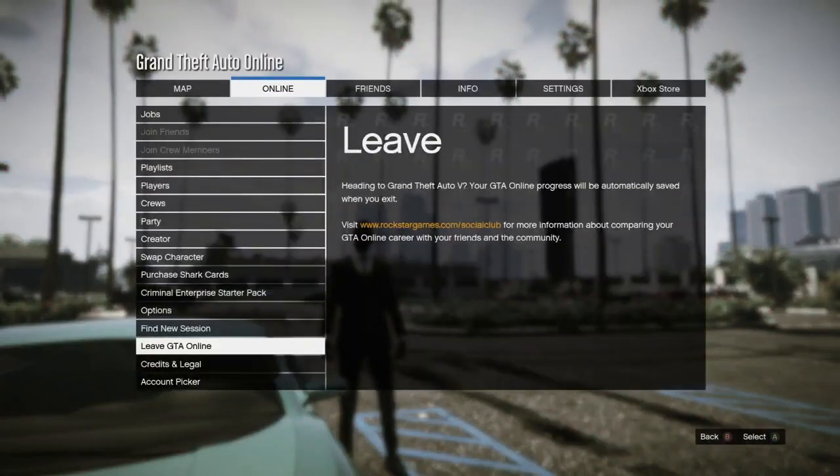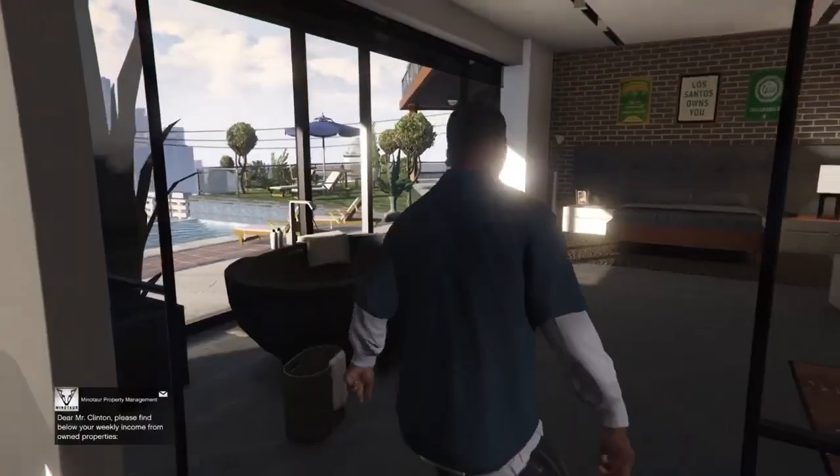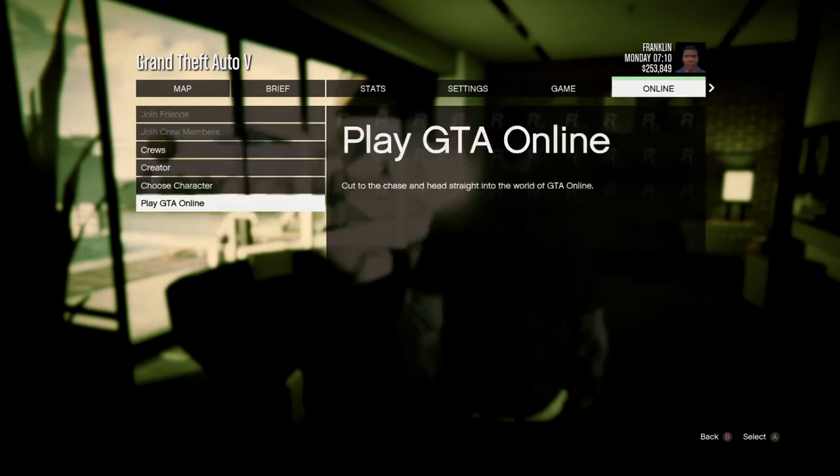Now you are going to leave GTA Online. Step 2: once in story mode, open the map and scroll to online. Press GTA Online then Invite Only Session.